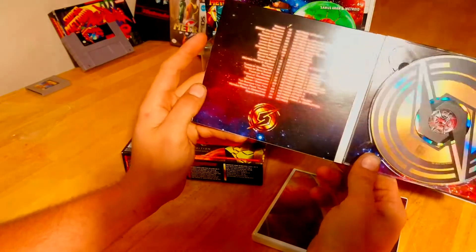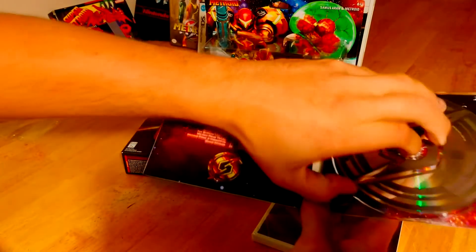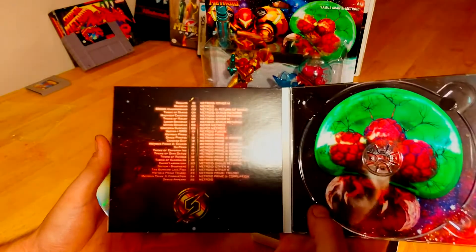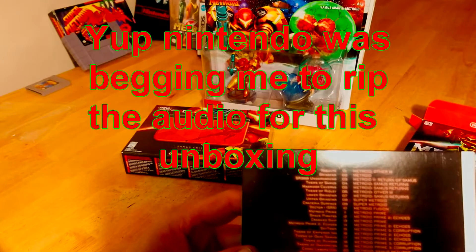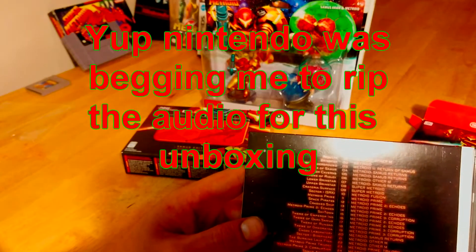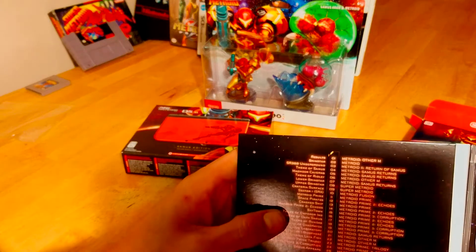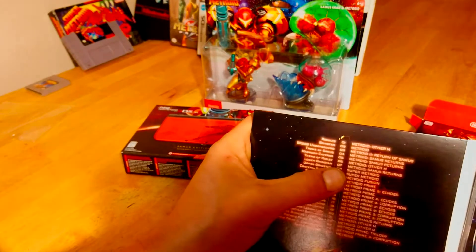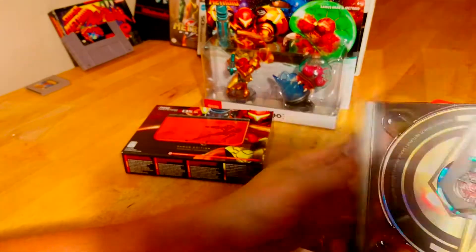That's not the Morph Ball, but it is the Samus logo. Oh sweet, that looks badass too — I wouldn't mind getting that blown up into a poster as well. So there's the CD, and here's all the songs you get. There are 25 songs — you've got some Fusion songs, some Metroid Prime songs, some Metroid Trilogy songs, Metroid 3, Other M, Super Metroid, and some original Metroid at the bottom. So it's a nice mixture of everything across the series, which is really nice.